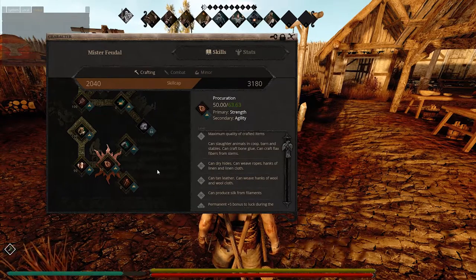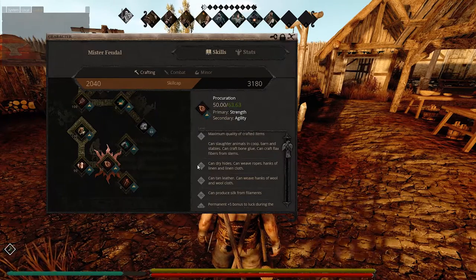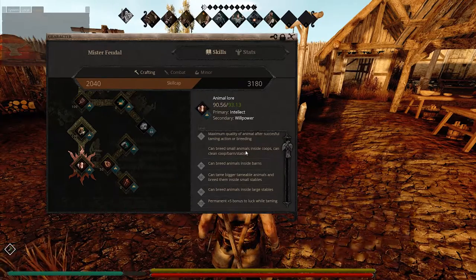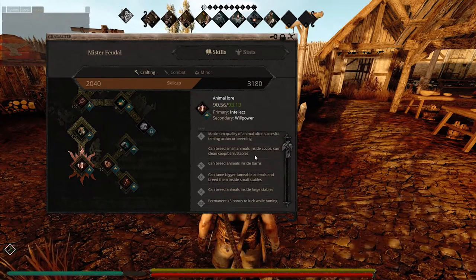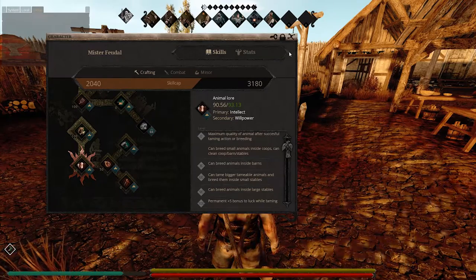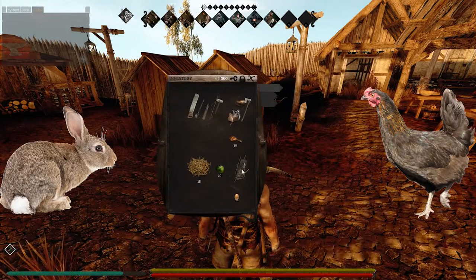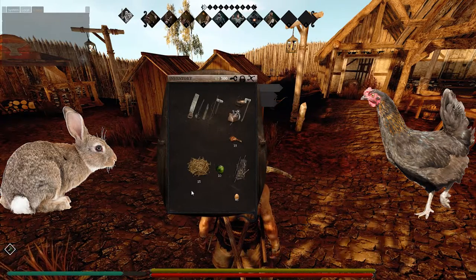Animal lore at level 0 covers the maximum quality of animal after a successful taming or breeding. This is basically talking about coops — you can breed small animals inside coops, you can clean coops, barns and stables. What this means is, when you capture a little hare or a chicken using a snare, when you pick up your snare when it's triggered, you'll get a hare or a chicken.